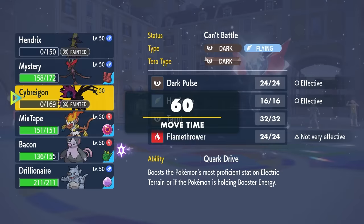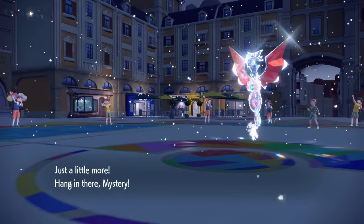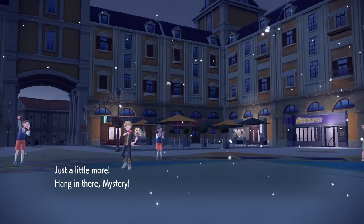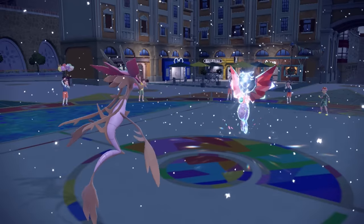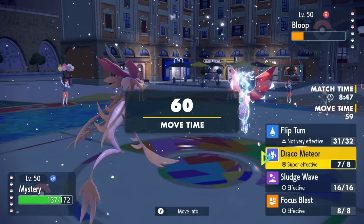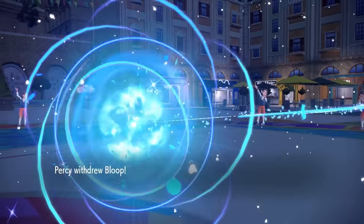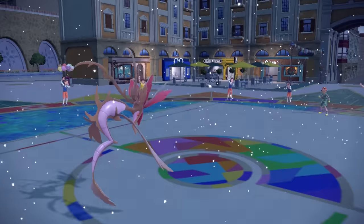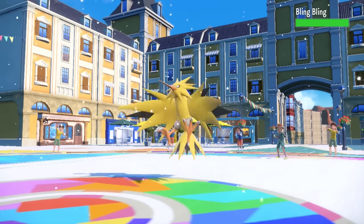Now I can go into whatever I like. They have Alomomola and Zapdos left — a couple of thick fellas. I decide to go into Dragalge because I know I can take hits, and dropping Adaptability Dracos is just what this thing does. It sticks around for a while with an Assault Vest and just hits harder than you imagine.